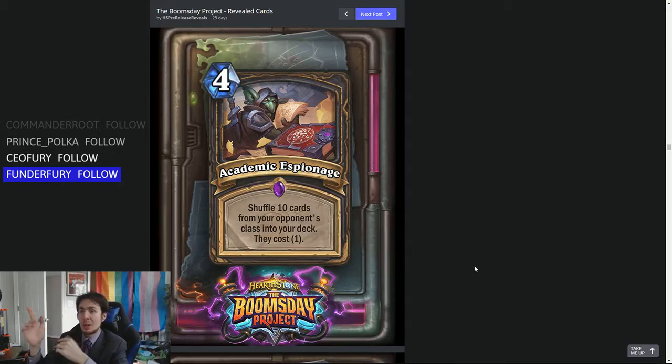You could perchance get some combo pieces — namely Shudderwock, Grumble, and some other things. You can also get Antonidas and Sorcerer's Apprentice, which would be super great. But you can also get some bad cards, or secrets if you're playing against Paladin — and those already cost 1.